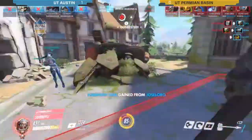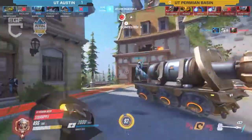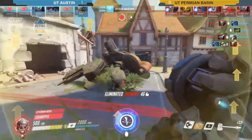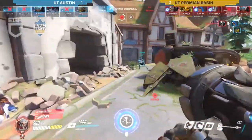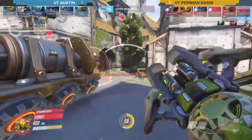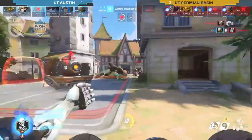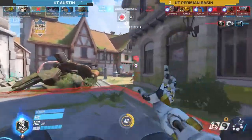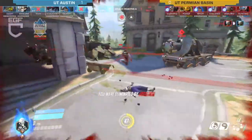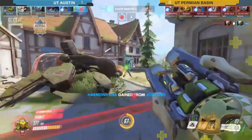It looks like they are going to be able to re-establish and defend. They did barely get two ticks, so if they're able to break through again they might get it. They were able to re-establish and pull them out. I think they might get a staggered Symmetra — yep, there it is. And now it's a Zen vs Zen — let's see who wins. She gets taken down right there — kick right to the face. So we know who the superior Zenyatta is, at least for now.